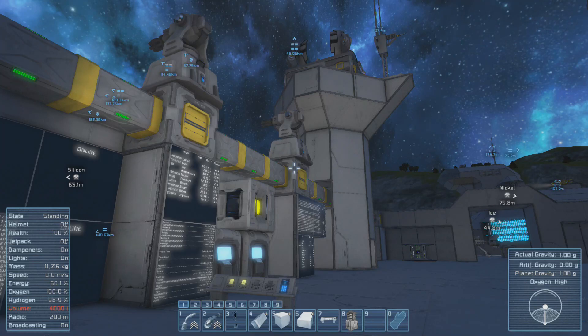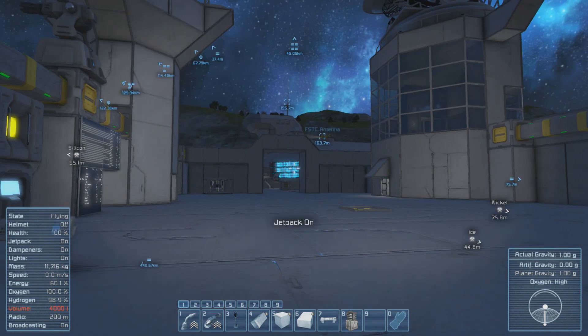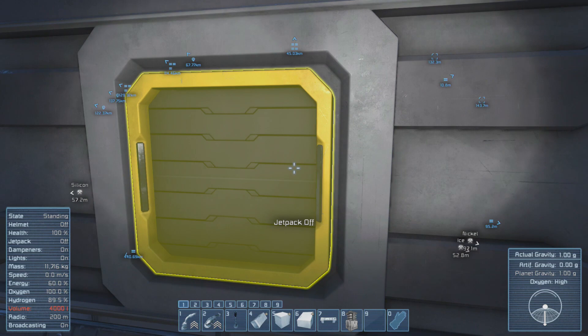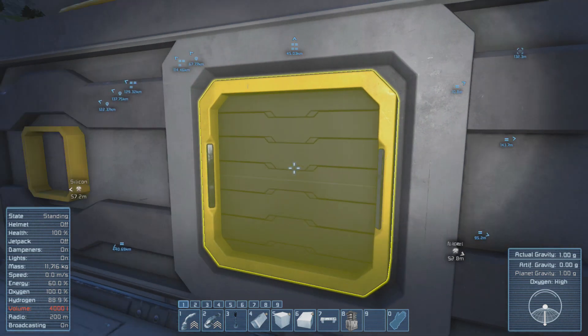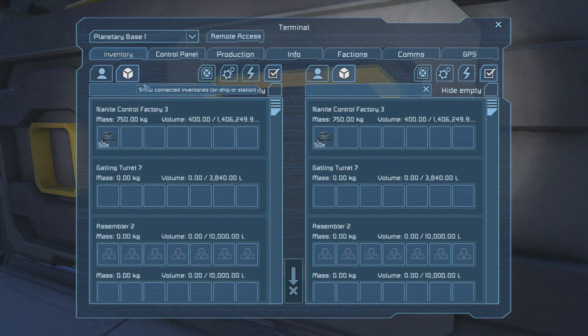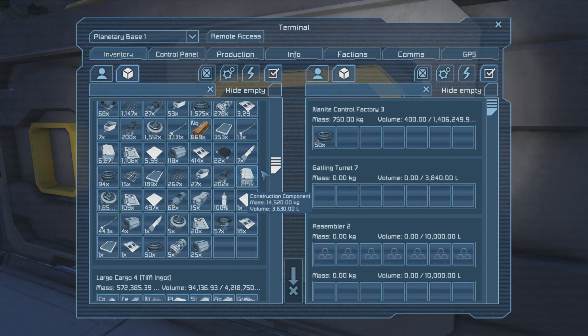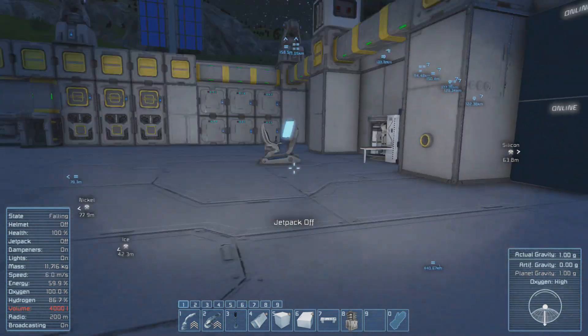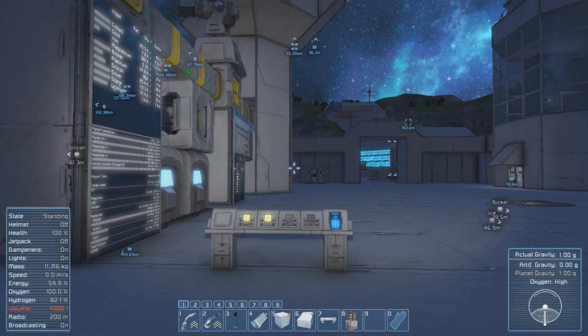Hello and welcome back to Space Engineers, my name is Raben Schild. Today we will do a bit of a test. Mitch asked me in the comments how the nanobots - the new build helper mod - and the nanites compare to each other when it comes to energy usage. I thought maybe we should test more than just energy: how fast they build, how much energy they use, and how fast they start constructing things.